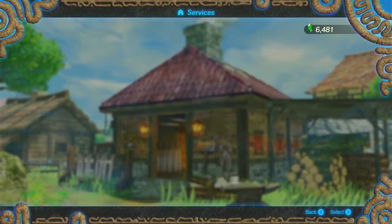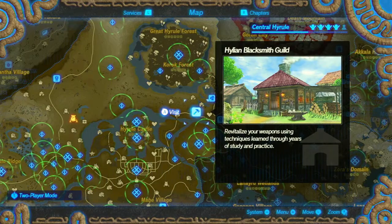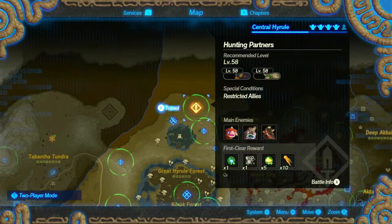This seems like a bad move but I'm just gonna do it. I'm gonna keep increasing his Maracas so I can get more secret things on him as well. Now let's do Hunting Partners.